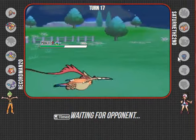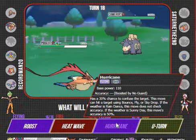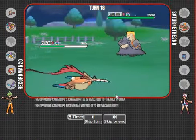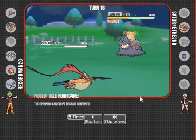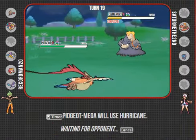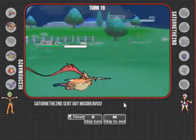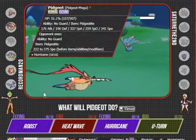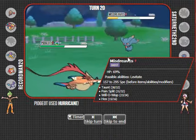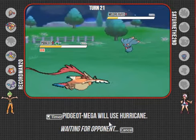Now we're going to finally see either the Mismagius come in or the Mega Camerupt. I don't want him to use Eruption, so I'm going for the Hurricane. I knew it was Mega Camerupt - and the confusion, which is nice. Treat yourself! Mega Camerupt just rips through teams. It does burn me, but that's fine because I'm a special attacker. GG to him.